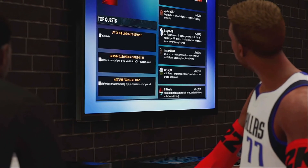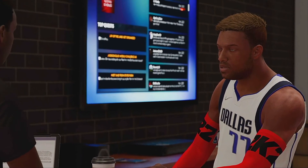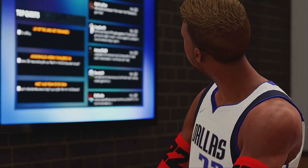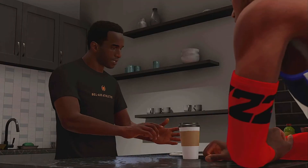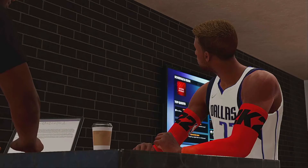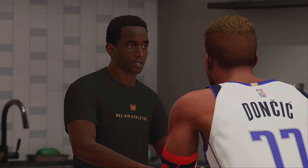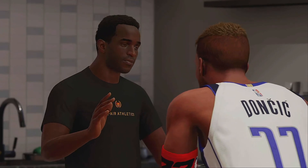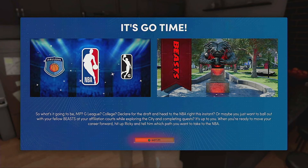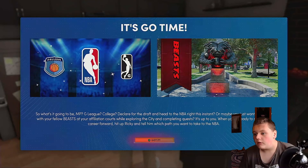Ricky has been setting up a MyHub app accessible through the TV — it's a productivity app in beta. It keeps track of everything from one screen: season schedules, endorsement opportunities, important social messages. 'Good looking out Rick.' You'll need to play real games to get endorsement opportunities and schedules.